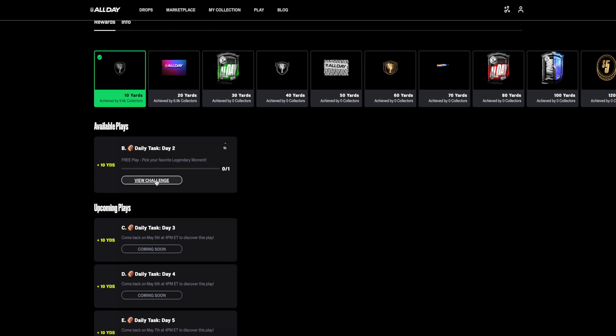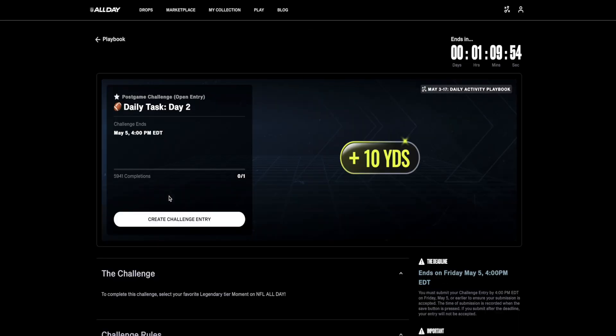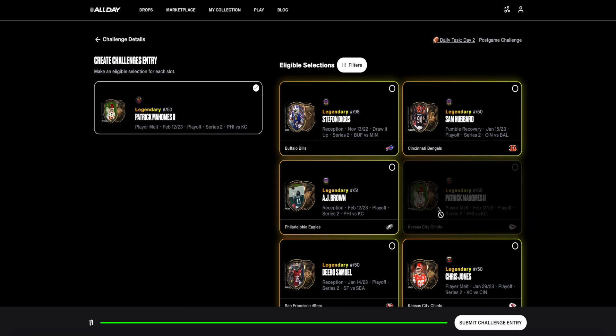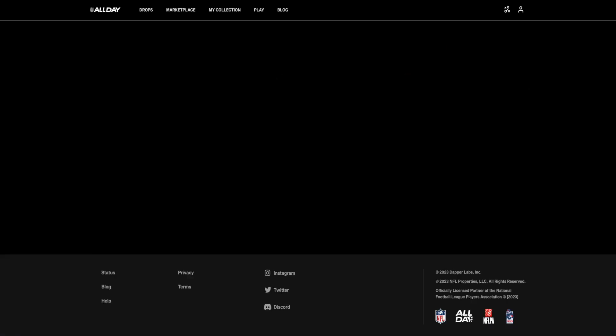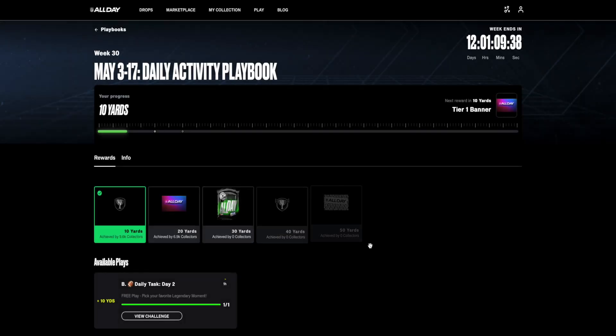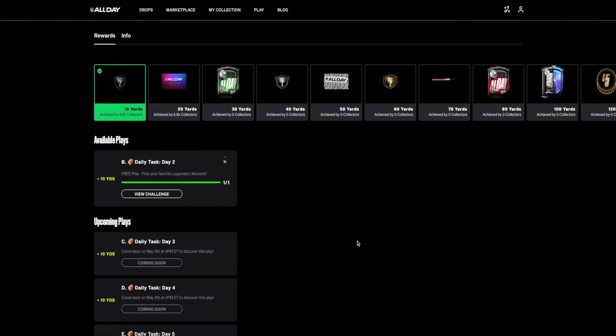This challenge requires that I pick my favorite legendary moment. This does not mean that I have to own a legendary moment — I just pick from the pool of legendary moments that All Day has created. I'm going to choose this Patrick Mahomes legendary moment, submit it, and now I have another 10 yards. I just have to wait until the next day to complete the next challenge.